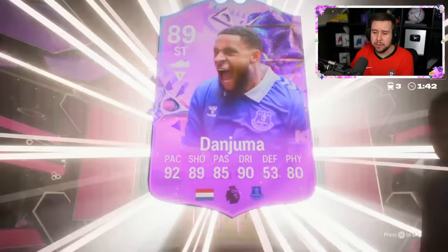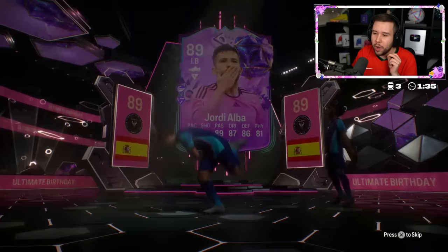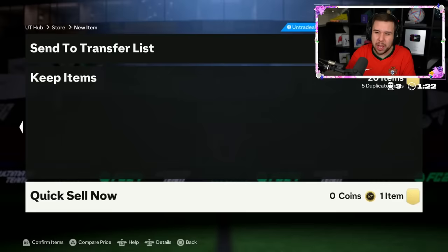He's got himself Dan Juma. Keep in mind you're guaranteed a foot birthday icon here. Jordi Alba as the second walkout. It's 750,000 coins or 5,000 FC points — he did it with FC points and he's getting a Van Nistelrooy. He's not happy with that. He also gets Bergkamp, but he's already got Bergkamp. It's an L.